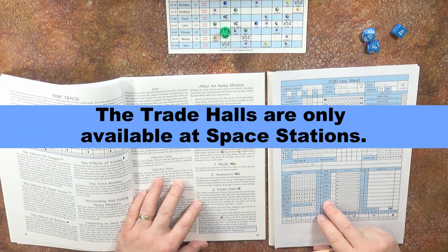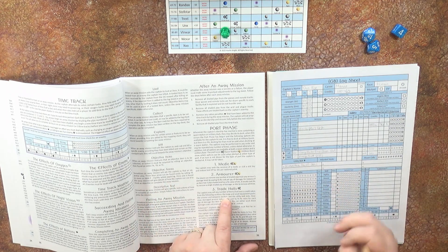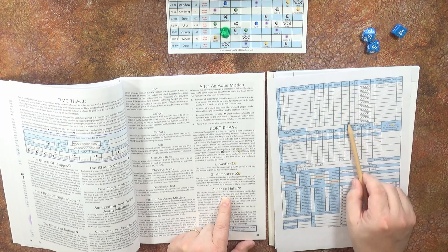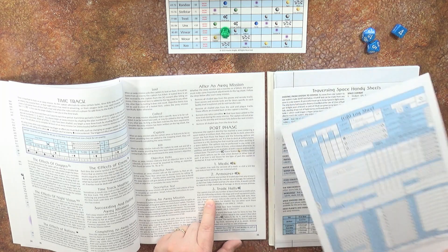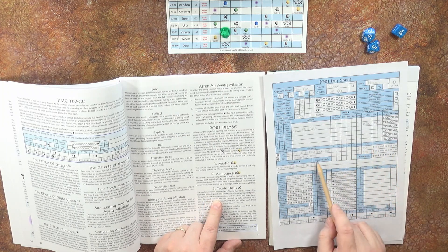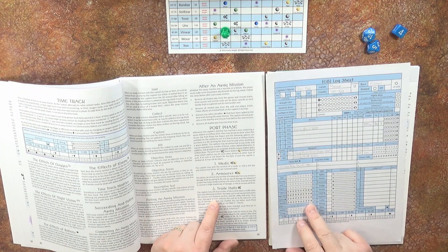Step three, only available at the trade halls: the captain may sell any number of items that have a credit value. You could sell items from the large equipment pack, the small equipment pack, the armour section, the weapons section, and the utility belts section. Basically any equipment stored in those areas — you couldn't sell items in the cybercon area, so that's excluded.